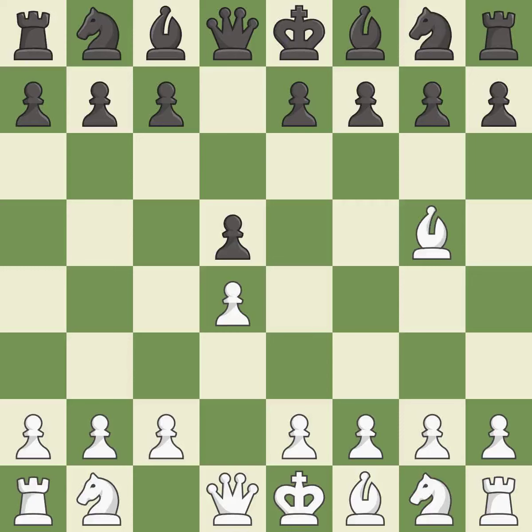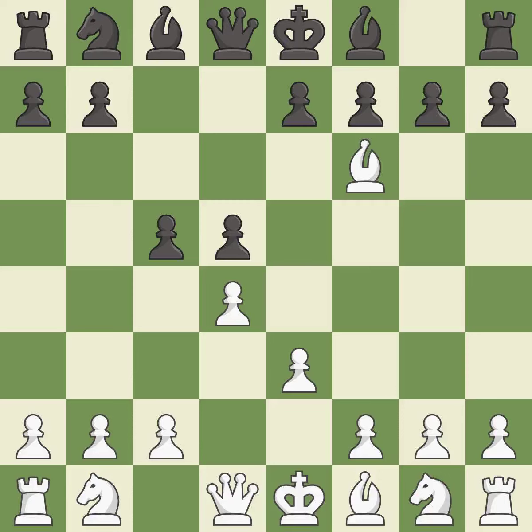Bg5 develops the bishop immediately, pins the e7 pawn and attacks the f6 square before a knight can develop there. This develops a knight off its starting square, getting it into the action. The bishop is ready to be developed to an active square. This forces the opponent to double their pawns, which weakens their pawn structure.